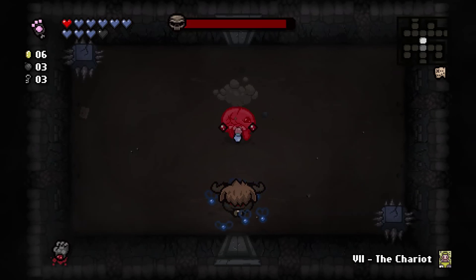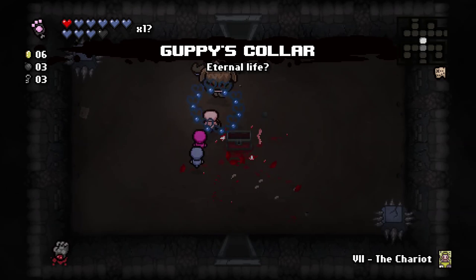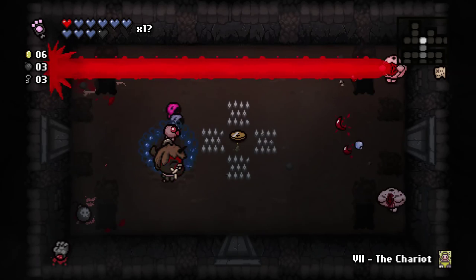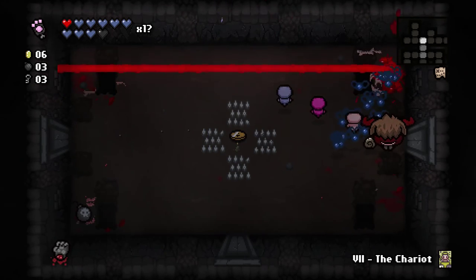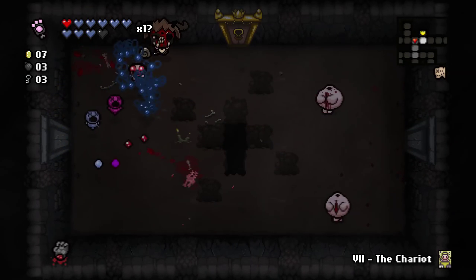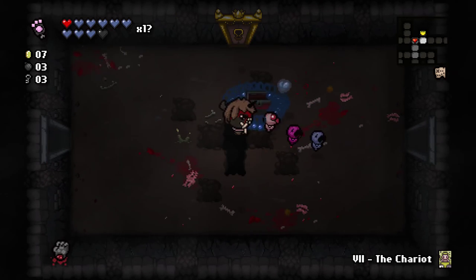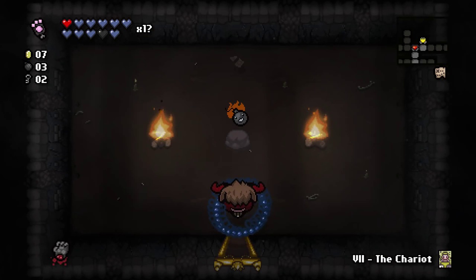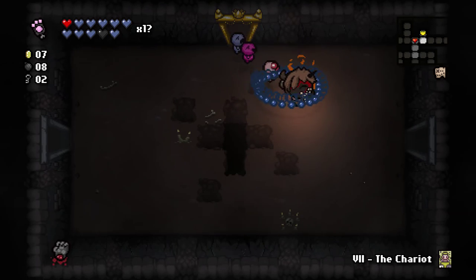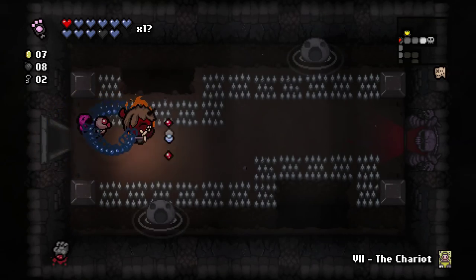It's Necropolis 2. I'm going to say the boss is up and right. We find Guppy's Collar — we're just getting all the Guppy pieces now. Guppy's Collar gives us a 50% chance of a respawn, which can happen indefinitely. There's the Item Room. Another Soul Heart — very welcome. And we get Hot Bombs, which gives us five bombs and adds a Flaming Effect. It's not bad, not great though.